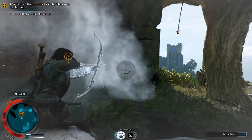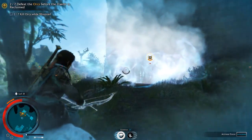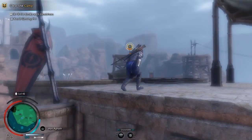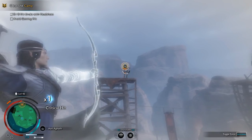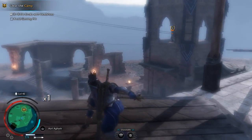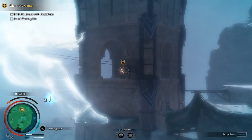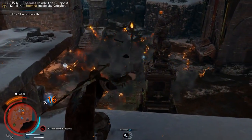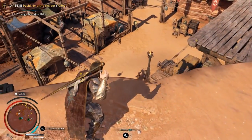The basic functionality is a single shot that can be charged for more damage, typically killing grunts in a single headshot. By default, using the bow activates focus, which slows down time. The main use for this is to hit difficult targets while on the move and taking out multiple grunts. The basic arrows are also used to trigger environmental hazards, such as exploding grog barrels or attracting beasts by shooting down bait.